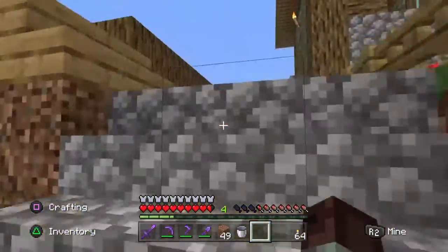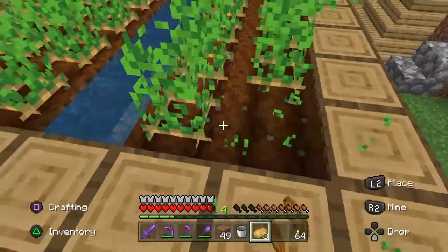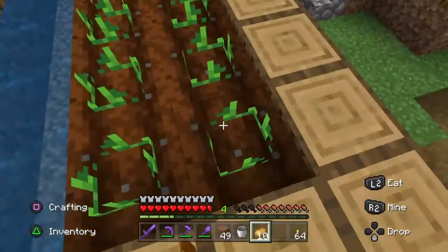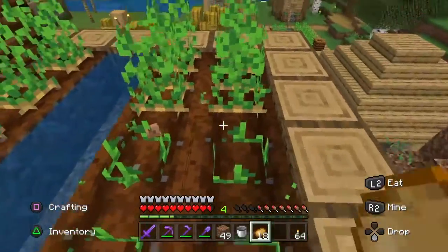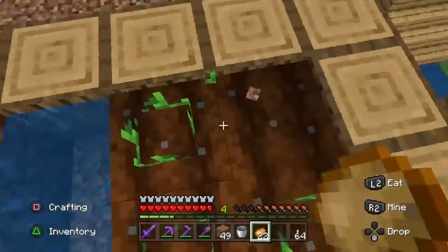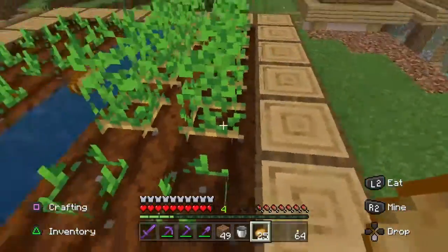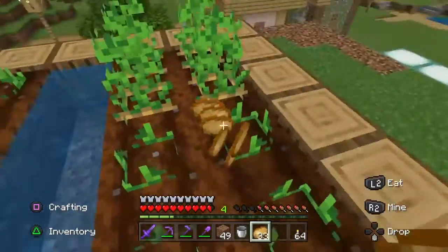We have located a village and as we explore we will find farms. This farm has potatoes in it — for every potato I pick I actually receive three potatoes. Don't forget when you are harvesting the beds in the villages to replant the beds so you can always come back and get more seeds later. Simply pick the potatoes and using one potato out of the three you get, replant the bed.